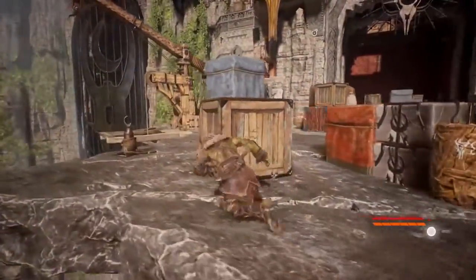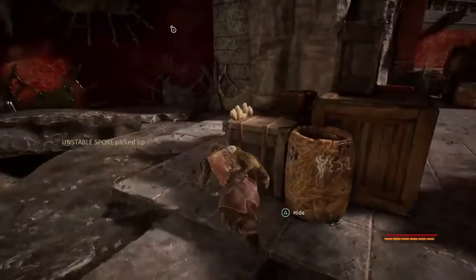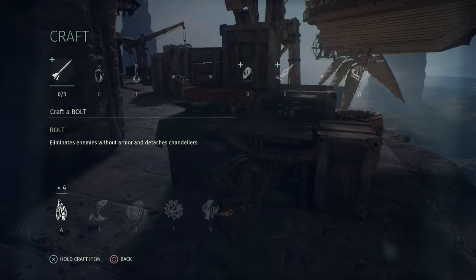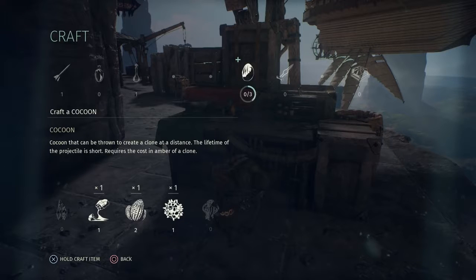Scattered throughout the level are many crafting components, a new feature in Styx: Shards of Darkness. Collecting these essential ingredients will allow you to craft many useful items, which are integral to some of the abilities you'll see today. Crafting a bolt would allow for a ranged attack, useful in a bind. And the egg — well, you'll see how that's used in a moment.